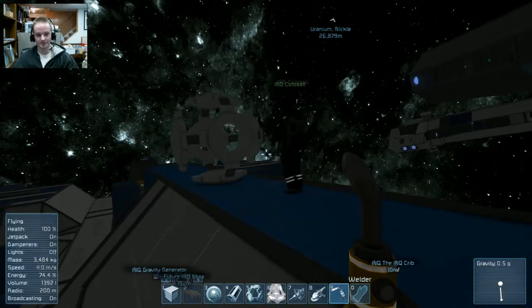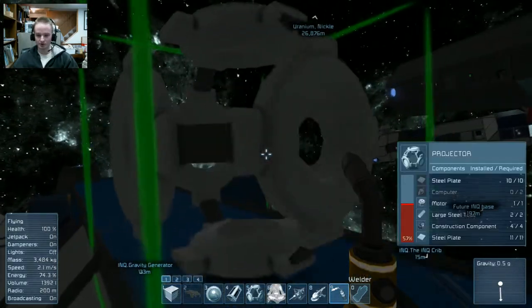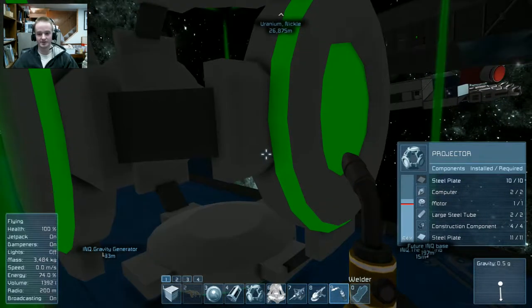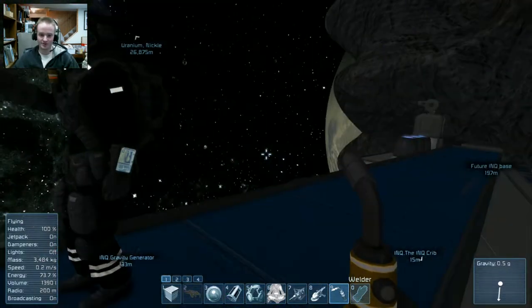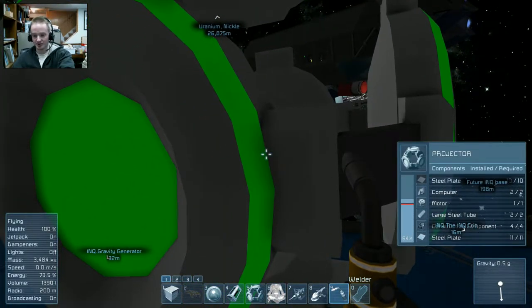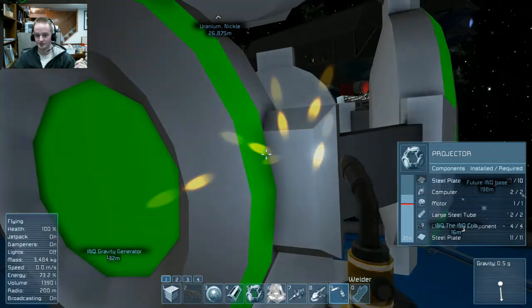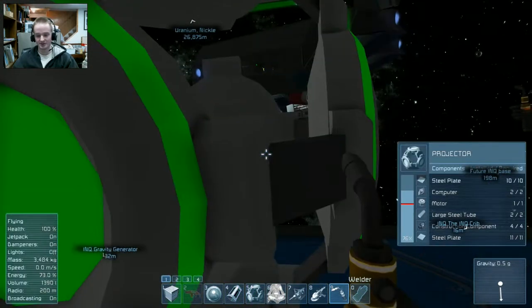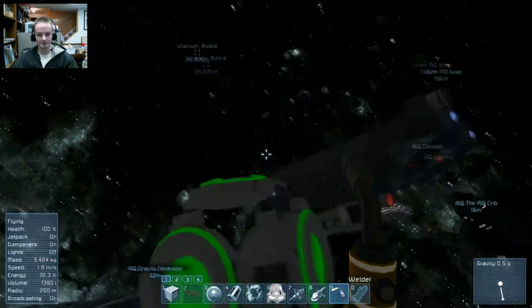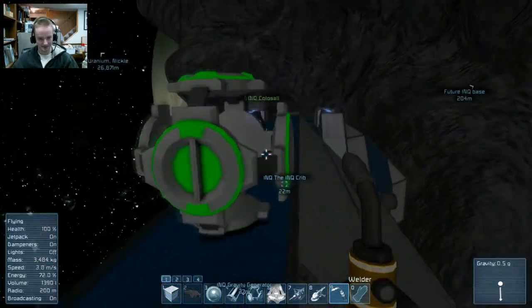Frame first, generally, right? Yeah. When you weld, it goes from the bottom up — so it just hasn't done the rest of the steel plates yet. If you take your welder and mouse over it, you see a little line in the steel plates? That's the welding progress. And then I welded a little bit and that went up. Gotcha. So that's what that is. I learned things from you — you're smarticles.